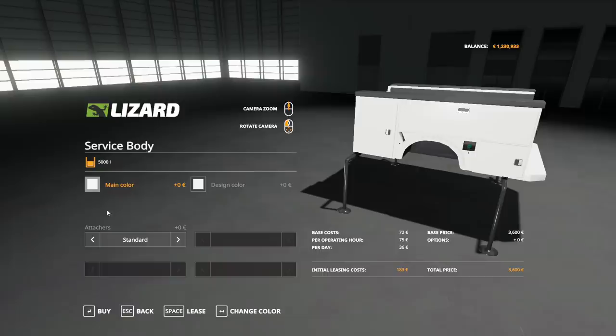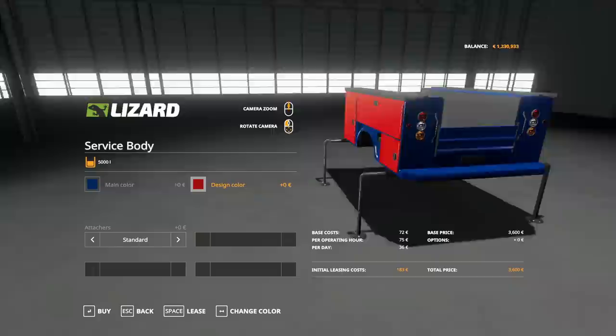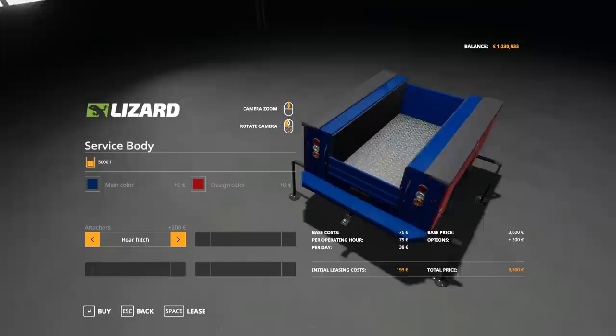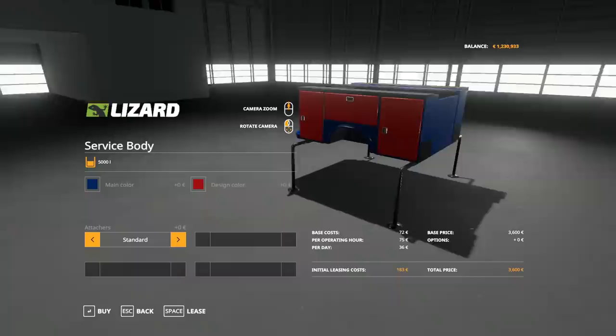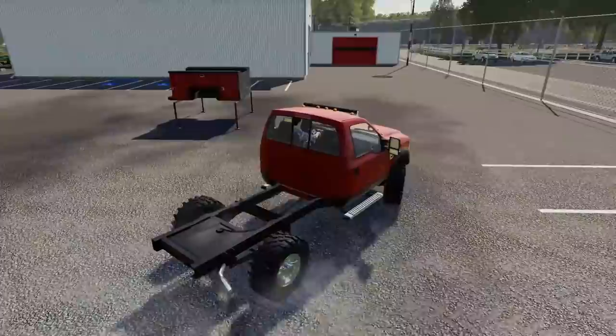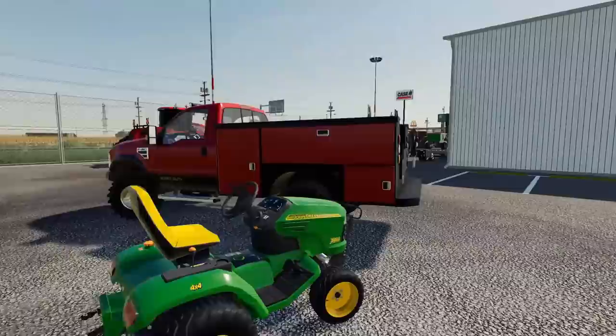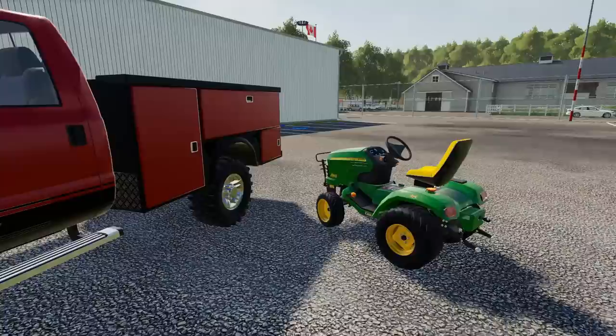Next up is the service body — another one of my favorites. You've got your main bed color and a separate door color so you can mix it up. For attachers you get a rear hitch; you don't get a gooseneck since you really can't tow a gooseneck with a service body. A dually setup would look pretty good on this one. All beds are detachable and attachable just like most trucks — just back up to it and attach. I wanted to test if this has service capability.